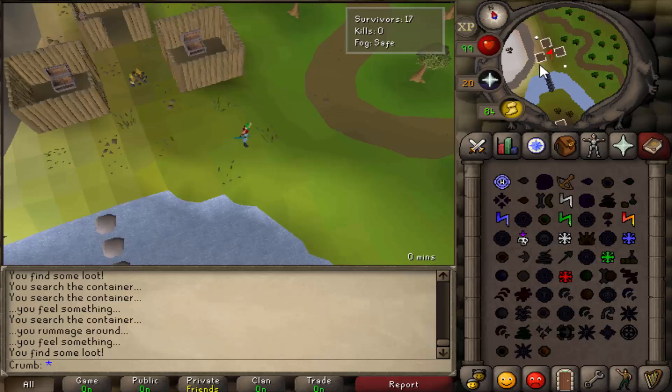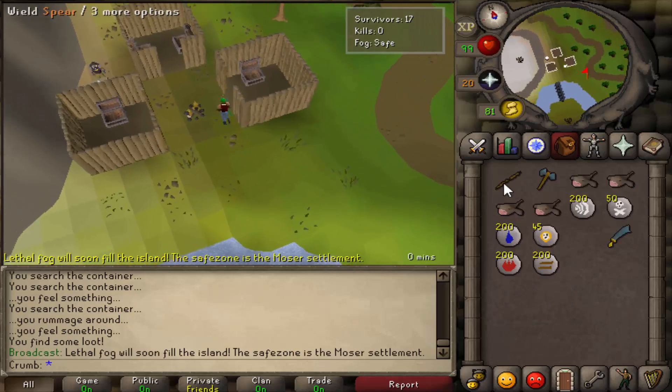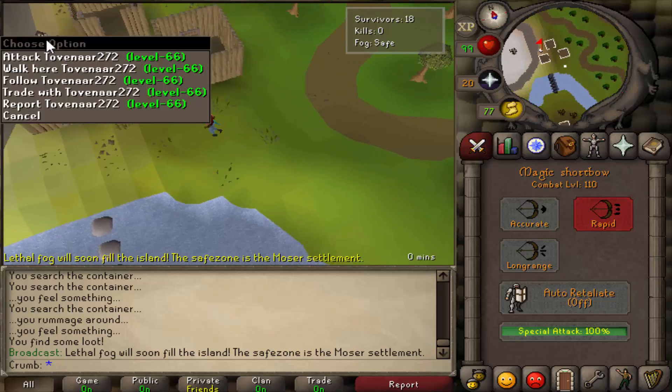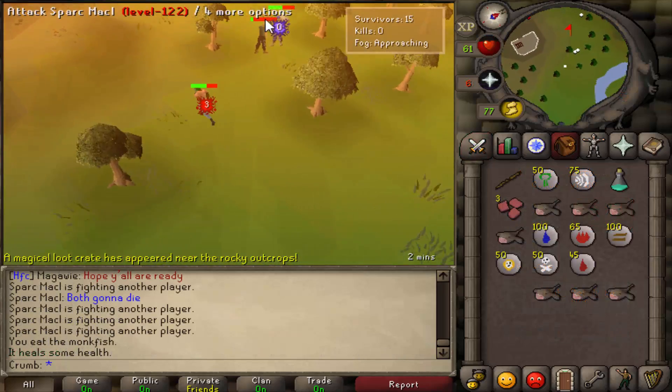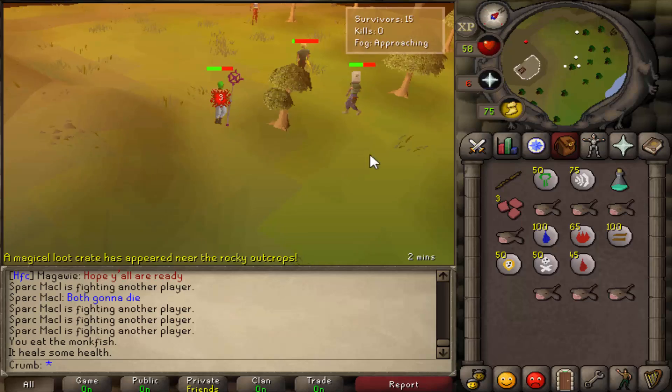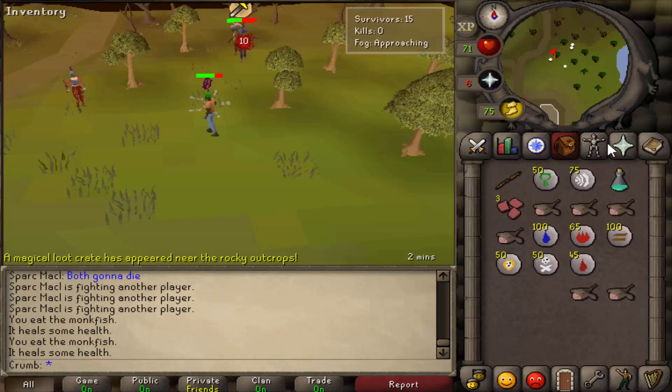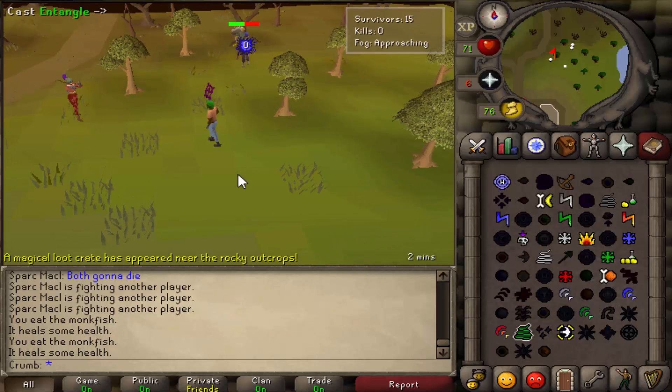60 seconds after the game has started, there will be a broadcast warning the player of incoming fog. The game will mark a safe spot on the map with a flashing arrow. Five minutes later, fog will start to fill everywhere except the safe spot. If one does not make it to the safe spot in time, the fog will deal rapid damage beginning at approximately 1 damage per tick, but steadily increasing to 10 damage per tick.